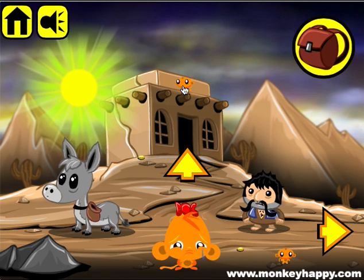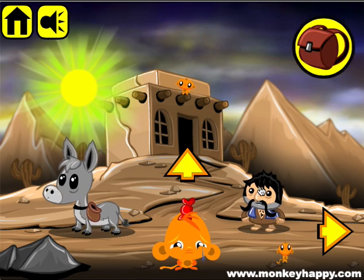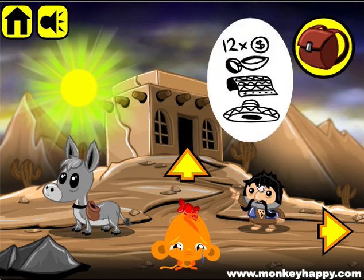Hello and welcome to Monkey Happy dot com, stage 65. Let's go ahead and pick up these two coins and these two mini monkeys. This dude wants 12 coins, some reins for his donkey, a blanket, and a sombrero.